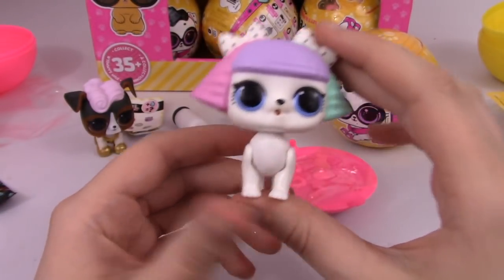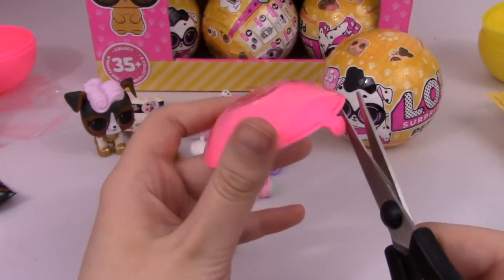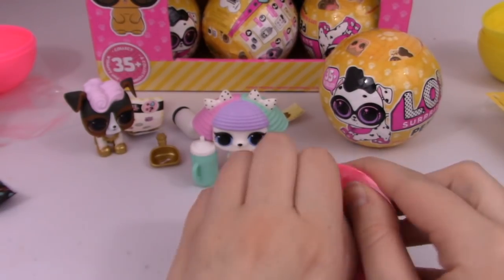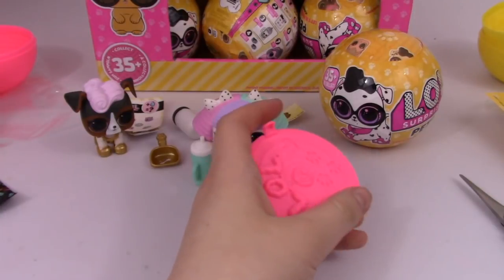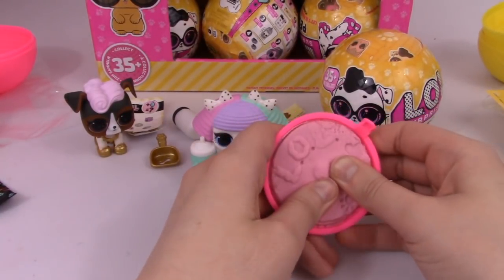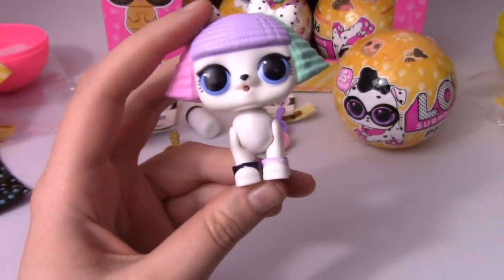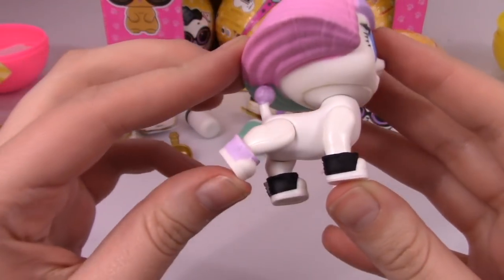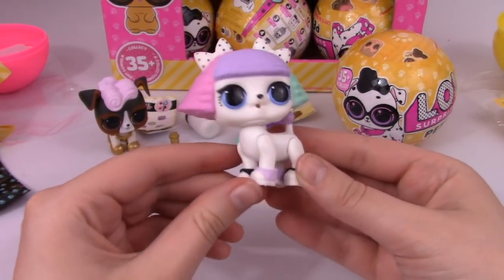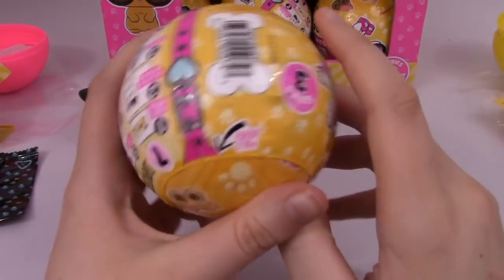She might be a color change, so that's awesome. How cute is she? Let's see what she comes with — probably some shoes. Here she is in her sneakers. Very cute! We will do a color change test in the freezer at the end of this video. I'm not seeing anything on her that stands out to me, so I honestly don't know if she will color change, but of course we will always check.